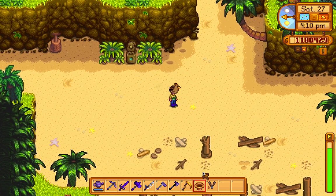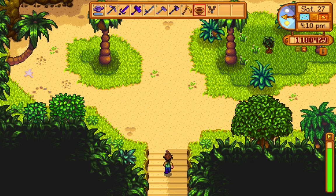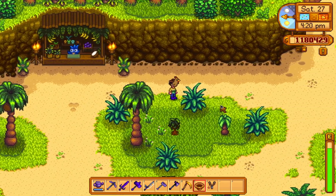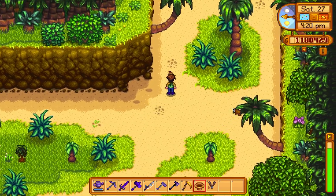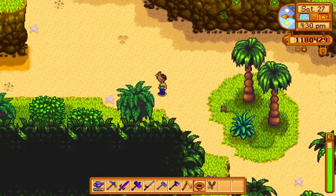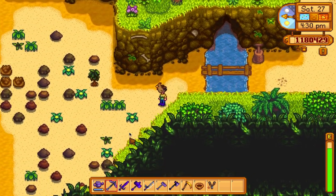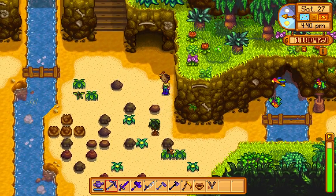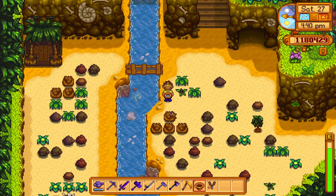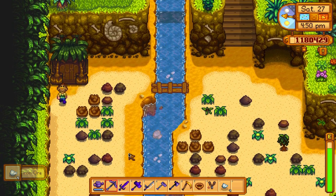If I find Leo, I hope I do — he should be somewhere over here. Hopefully over here... no, not over here. Then where is he? Let's check this area. Let's get the ore — there's a fossil down there, and here's some iron ore. That's nice, quite a lot.